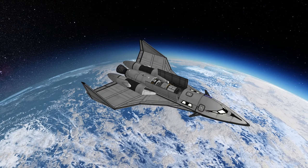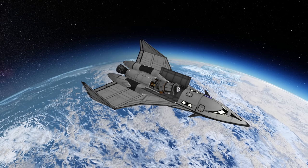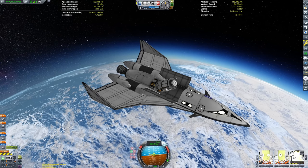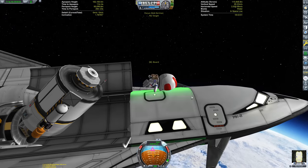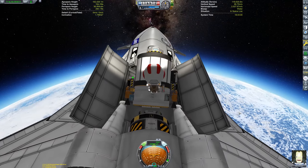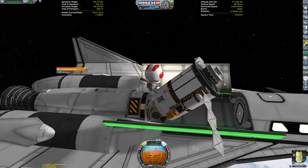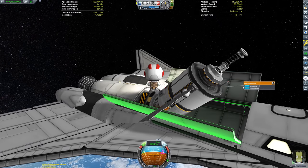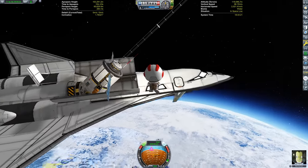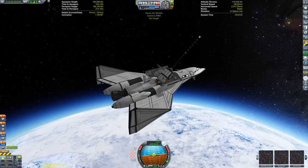Now we can open up the cargo bay doors and take a look at the amazing, brilliant cargo. Okay, it ain't much — it's just a little probe. It's going to land on Minmus. I think the focus of this video was kind of A, Black Rack's amazing volumetric clouds mod, and also the launch system itself. The payload — I didn't want it to be this big fancy thing that took up most of the video, so it's just a quick little Minmus lander, but I think it's pretty nifty nonetheless.